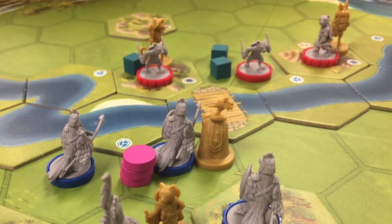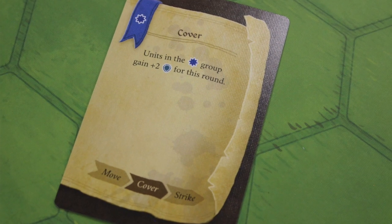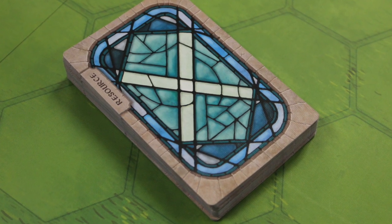Their different units have different rings on the bottom — some are circles, some are stars, and some are gears. This is important because the AI is going to direct the game using these symbols. Players are going to shuffle some various decks that you'll be using, and the players are going to draw resource cards. Depending on the number of players, you get a number of resource cards.